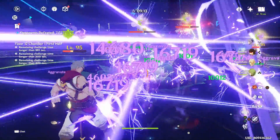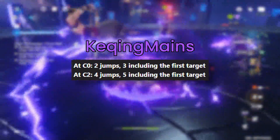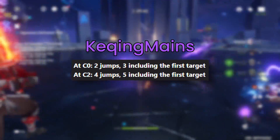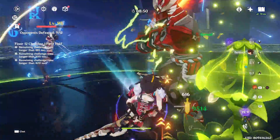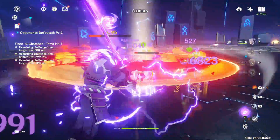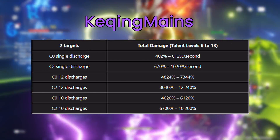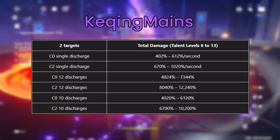It isn't clearly stated in-game how many jumps her burst can do, so thanks to Coaching Mate's data, we know that at C0 she can do two jumps — three targets in total — and at C2 that becomes four jumps and five targets, making C2 basically Beidou's best constellation. I'll leave Coaching Mate's table breaking down her total damage here so you can see just how good her elemental burst actually is.